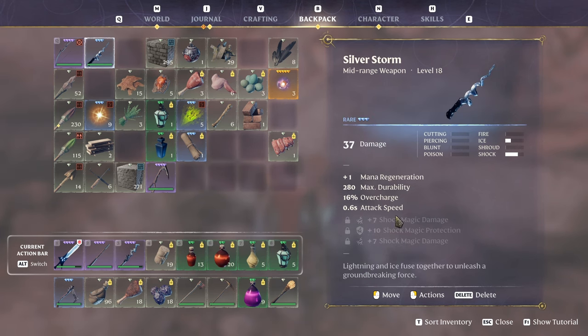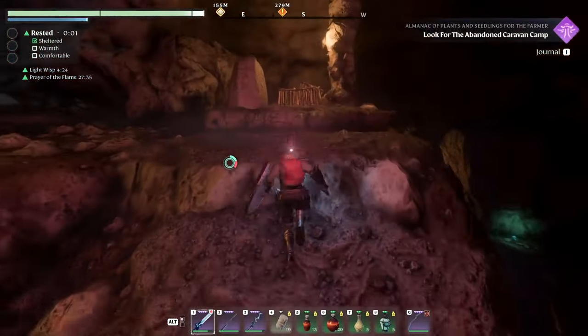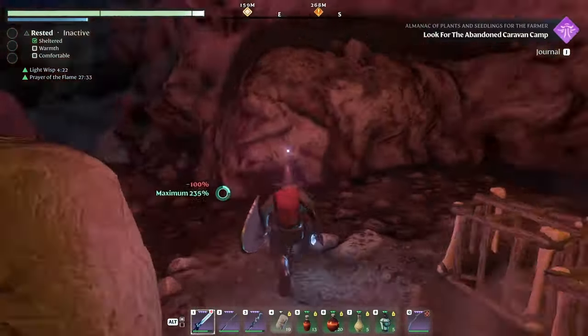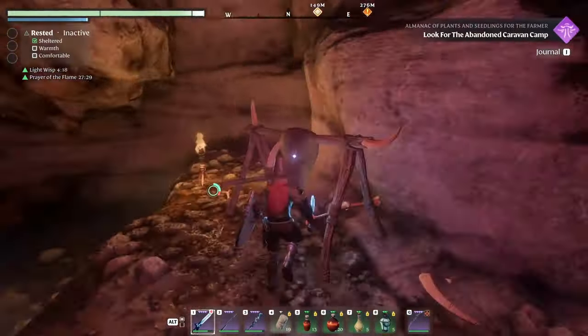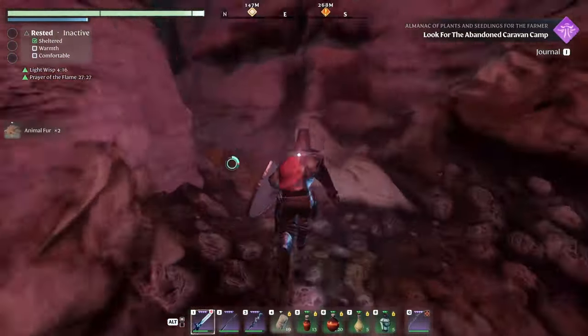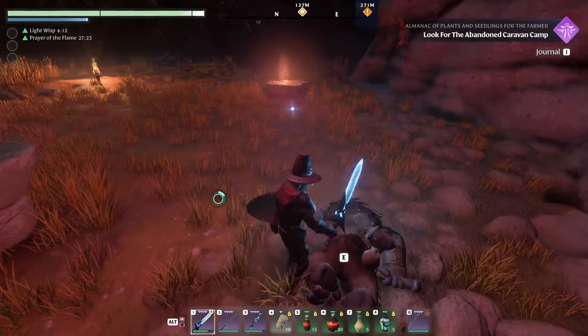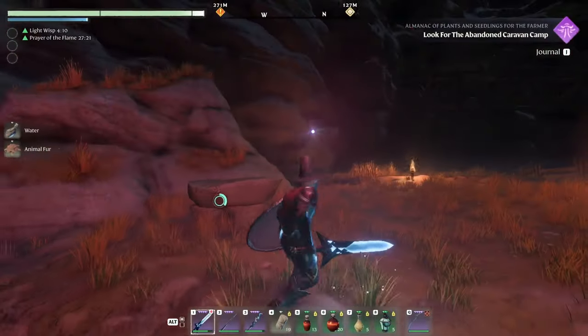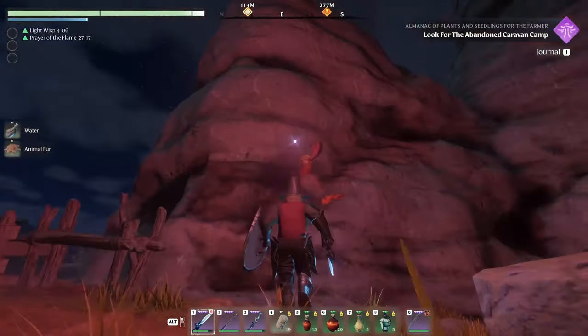Silver sword — mid-range weapon, ice and shock, 37 damage. Mine was 31 damage plus another 666. So this one will be better once we upgrade it. Amazing, good stuff. I'm glad I'm getting here. Cage up top, give me that. You gotta watch the floors in here. Why are these guys dead? I haven't been through here, I swear.